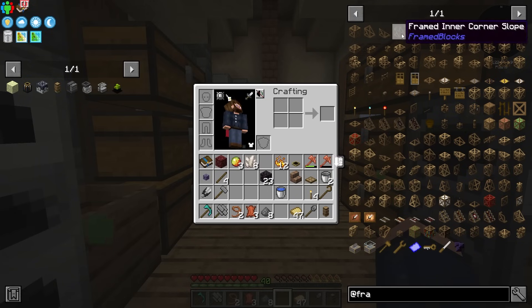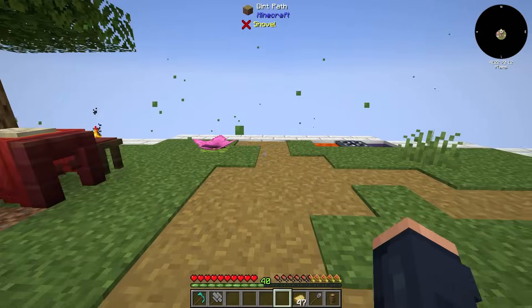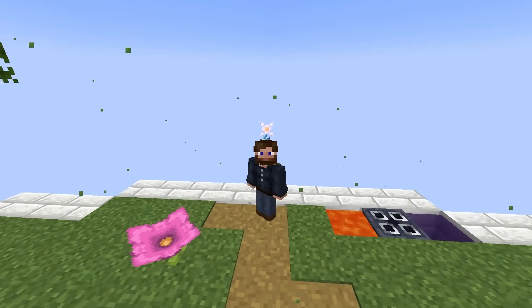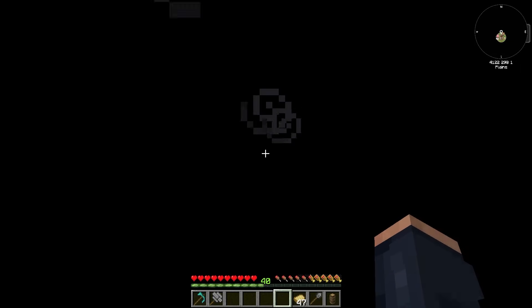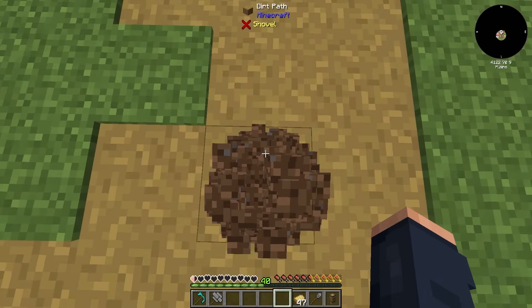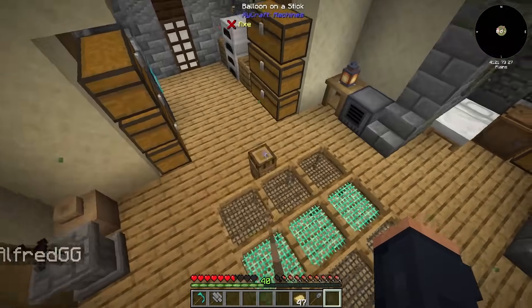With the framed block mod, we have all kinds of different shapes we can create that will definitely take us out of that whole Minecraft feel. And by the way, when it comes to building inside the void, we're pretty much safe because we can jump off the edge, and leave our world behind — because the Forgiving Void mod is in here. So long as we land and have full health, we will survive. I think building, so long as we utilize that balloon on a stick, is going to be super fun.